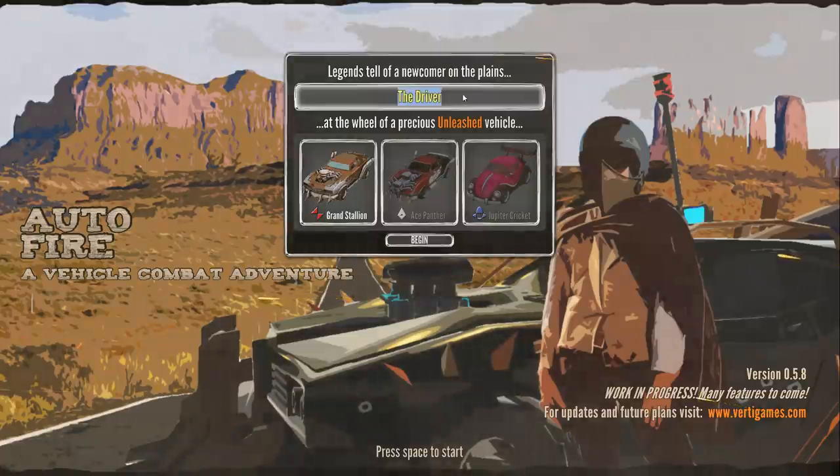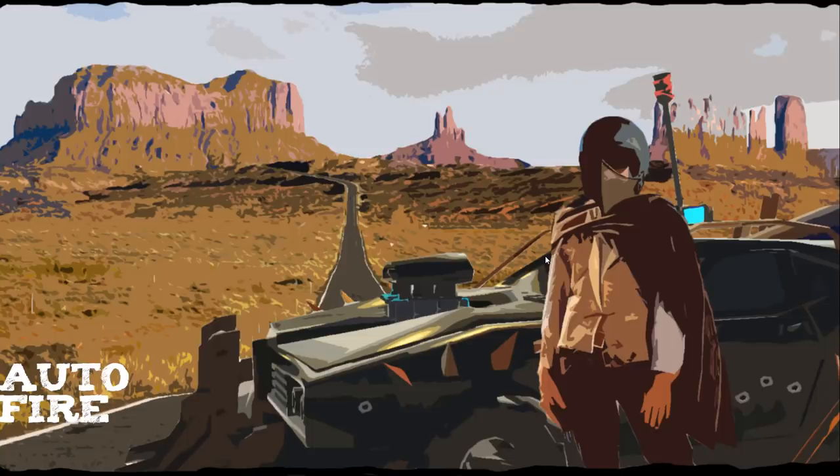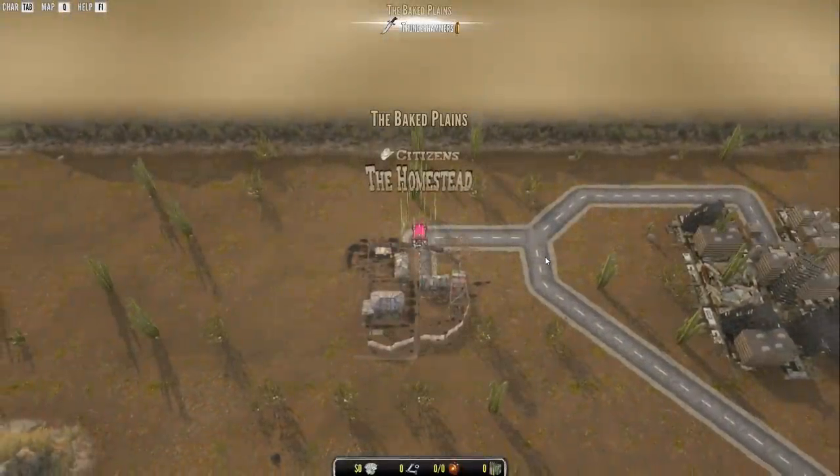Legend of a Newcomer — his name is Nook. What's he drive? He drives the Grand Stallion, the Ace Panther, or the Juniper Cricket. We're going to go with the Cricket. I've actually played all three of these. They begin with different stuff on the cars. The Cricket begins with a minigun on the front, and only the front. The other ones can fire in various ways, but we'll just take the minigun on the front and find new guns along the way.